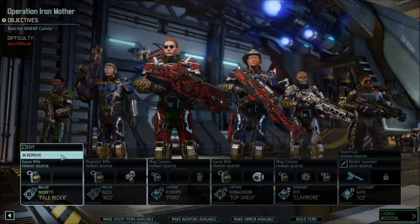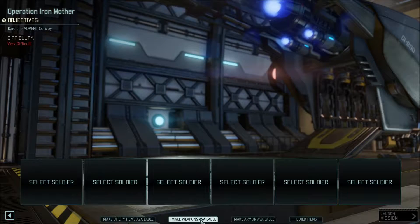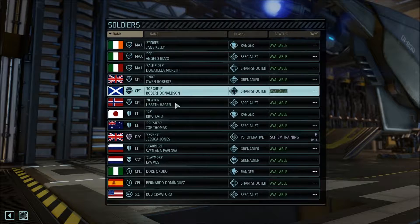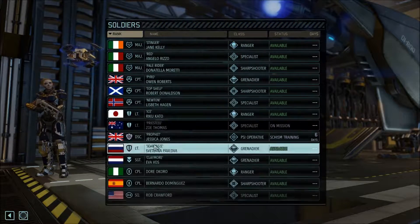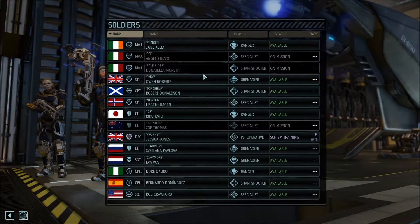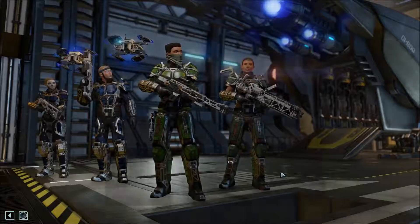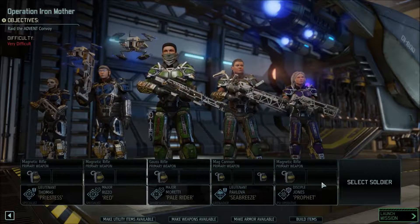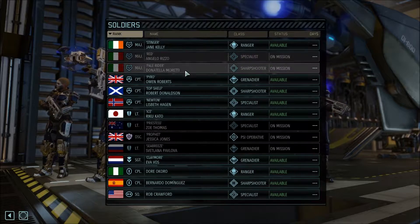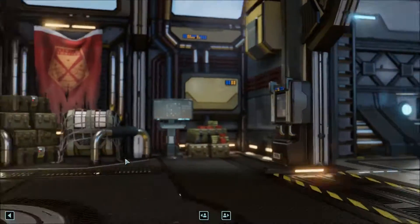Let's drop everyone and start again. Who've we taken along? We haven't taken Priestess for a while, and I've got a reason for that which we'll cover later. We'll take Priestess, Ritzo, Pale Rider — good to have you back — our new Grenadier Seabreeze, and Jessica. That leaves us needing a Ranger. We've already got two mages in there, so I'm just going to take Ice. He's had a few trips out recently but that's fine.